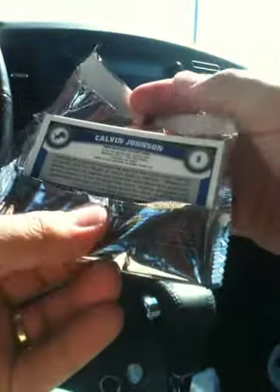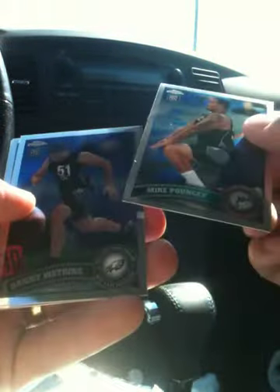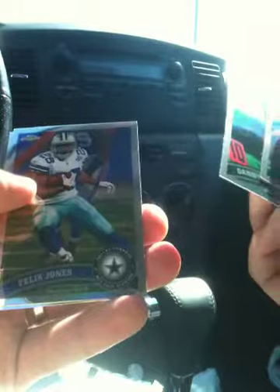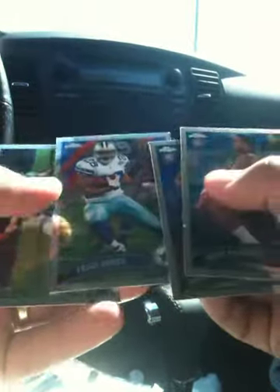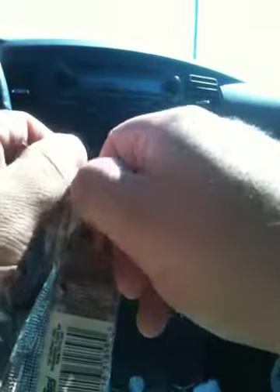Pack four. There's Calvin Johnson on the back. Mike Pouncey. Danny Watkins. Felix Jones Refractor. That Mike Pouncey card is one of the most awkward-looking rookie cards I've ever seen in my life.